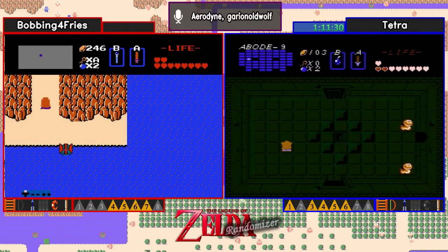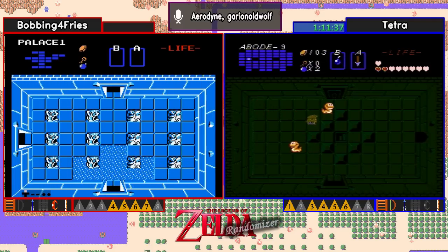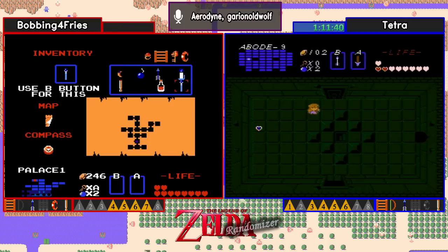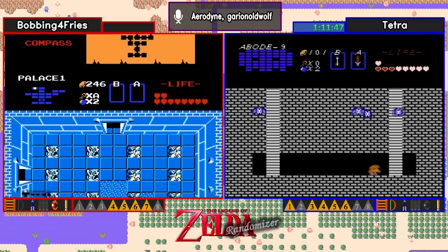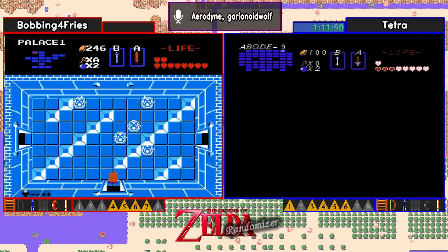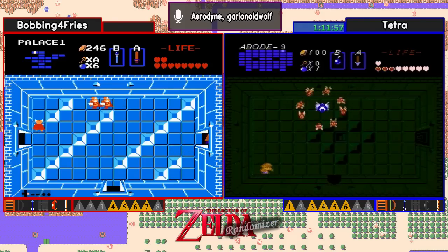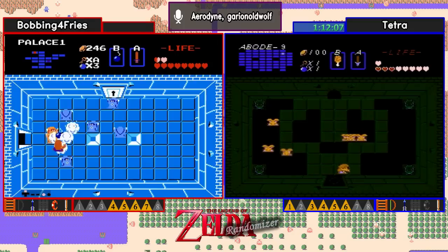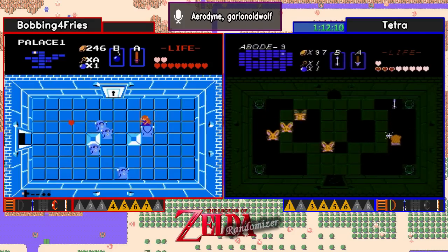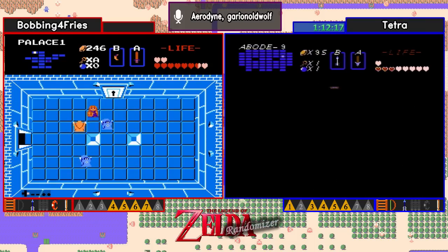Yeah, I don't believe we have either. If we did, it was one where the room wasn't cleared, and I would be surprised if Tetra had left a room with a shutter door. That is not a nice room. And a Triforce in level 7 for Bobbing. I'm really curious — will he go to level 8? Technically Bobbing is not out of this race yet because we don't know where Zelda's going to be. But especially because Tetra is out of keys right now, she already has Ganon dead so it's just a matter of finding the right room.